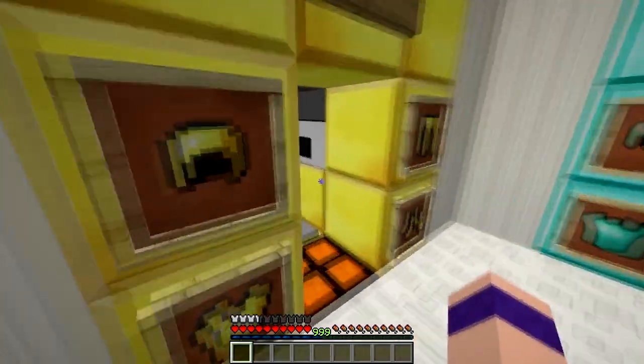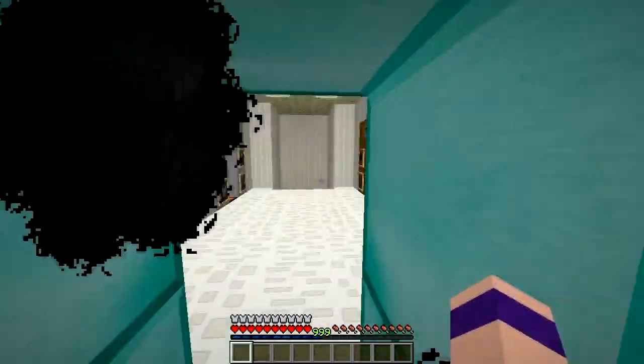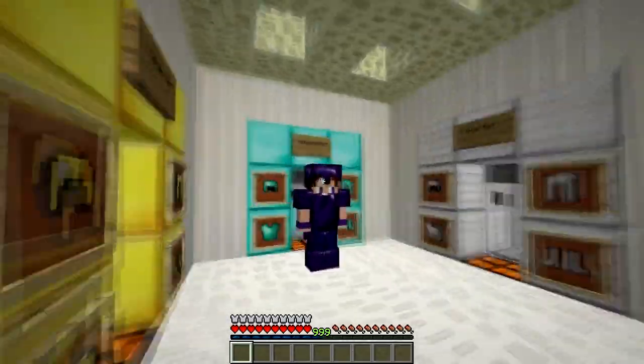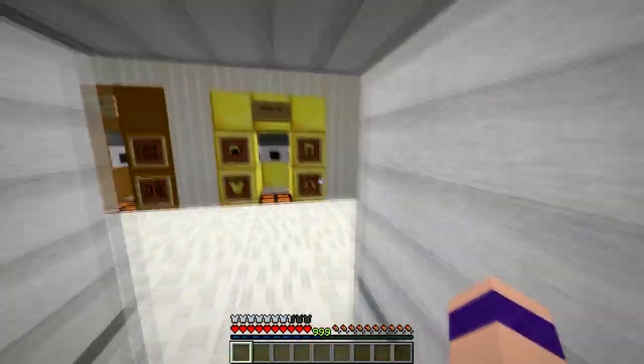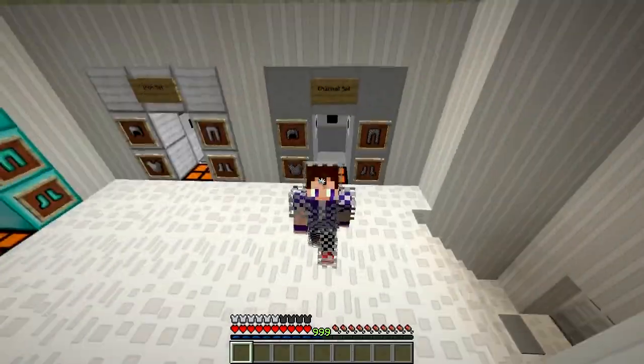We've got leather armor here, and then we've got gold armor here. Diamond armor is changed — it's purple and smooth. And then you've got iron, which is default, and then you've got chain, which is also default.